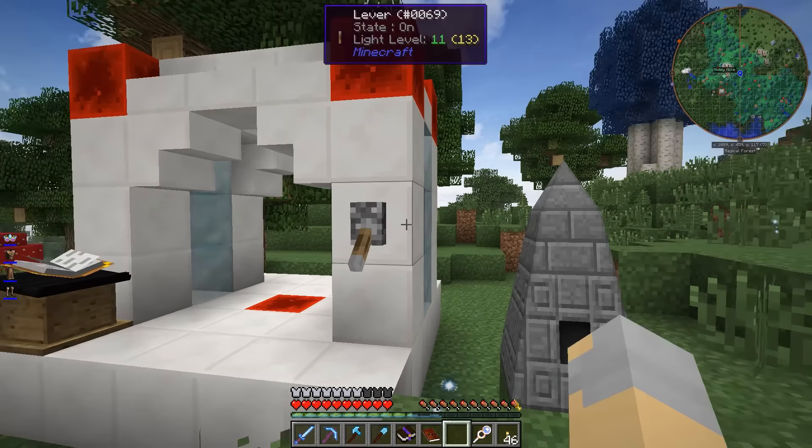There is one other ingredient in this regen recipe that I didn't recognize - it's the lesser focus. I'm not really sure of that either, so let's take a look. I think it was this one. That's actually really easy - it is glass and gold nuggets. Piece of cake, I can do that. There we go, so we've got one of those things as well.